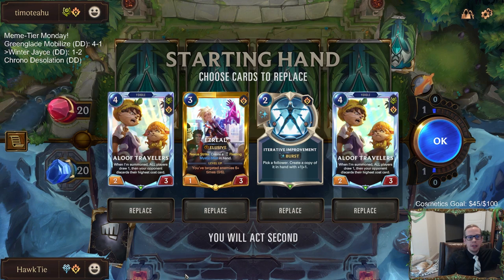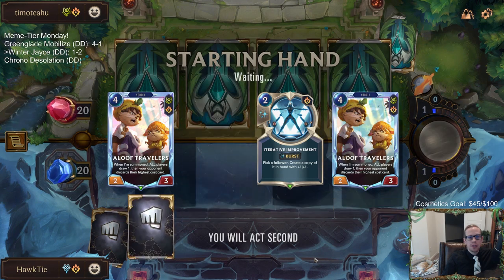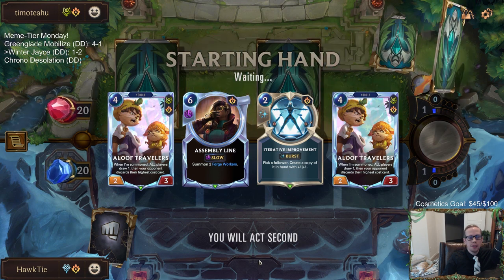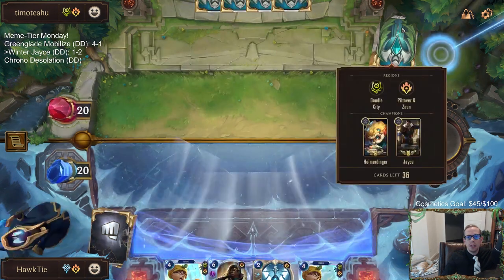Double Aloof Traveler is good. We'll just send the Ezreal back. I love copying Aloof Traveler - that's a great combo for a Jace-Hymer matchup.